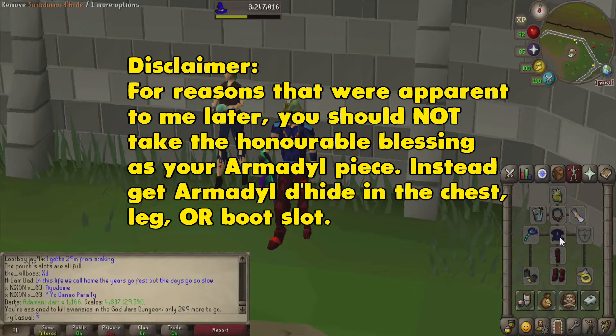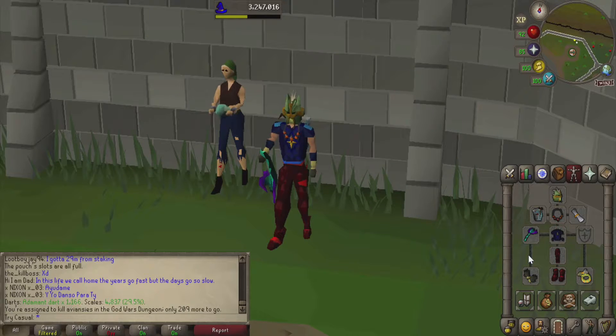Instead, we're going to be bringing some Blessed D-hide for our chest, legs, and boots. Any one of these three Blessed Dragonhide pieces can be your Zamorak item. The chestpiece I'm wearing happens to be Saradomin, but it's really not necessary — you just really need that Armadyl piece and you need the Zamorak piece. Other than that, we have our Barrow's Gloves, or a Combat Bracelet to substitute for that, and an Archer's Ring is really the best for the ring slot. So that basically takes care of the gear.